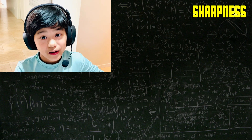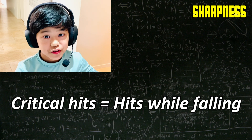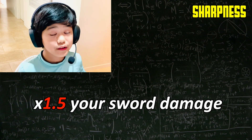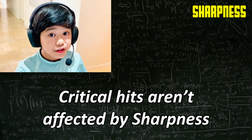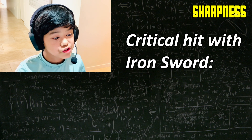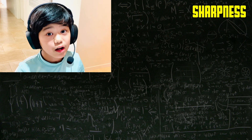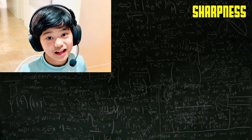Another thing to keep in mind is that critical hits aren't affected by sharpness. Critical hits are hits you do while falling and they do an additional half your sword's damage. For example, a critical hit with an iron sword does 9 damage. However, a critical hit with a sharp iron sword only does 10.25 damage instead of the 10.8 you might expect. I'm only calculating regular hits in this video, but if you do a lot of critical hits, then Protection will have a slight edge.